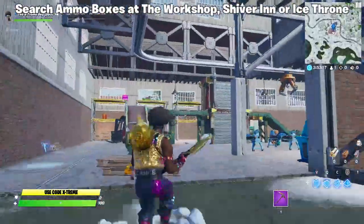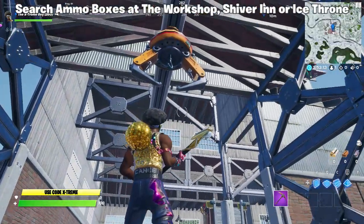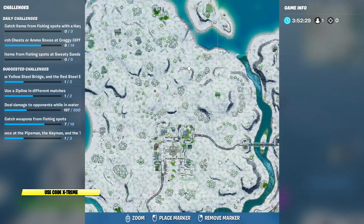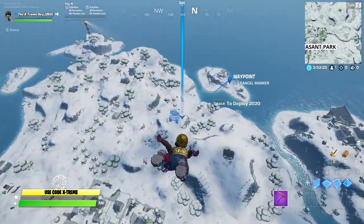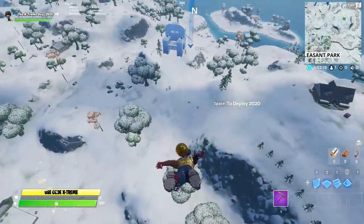This is where you're gonna find the second ammo box and your challenge will be completed. But if you don't want to do it here, I'm gonna show you guys another location. We're above Pleasant Park and this is exactly where you're gonna find the Ice Throne, which is the second location for this challenge to search ammo boxes in.